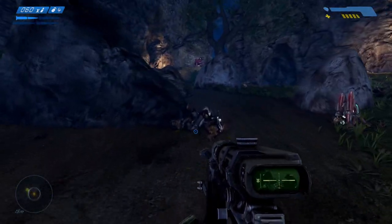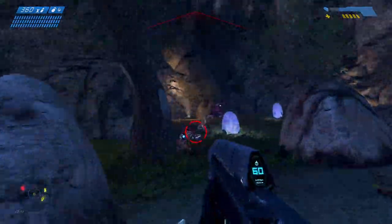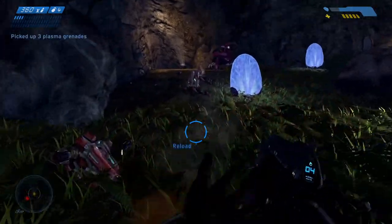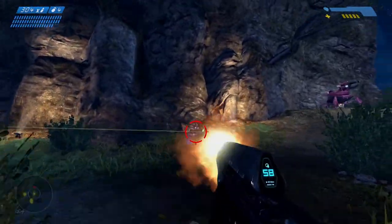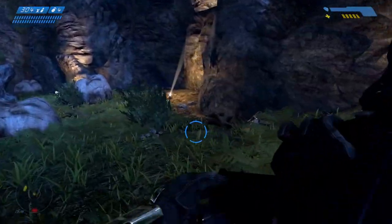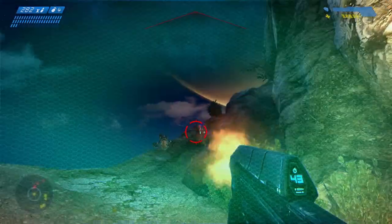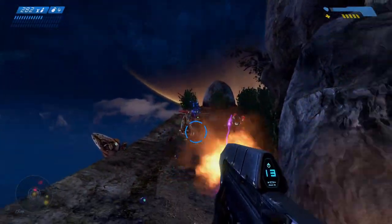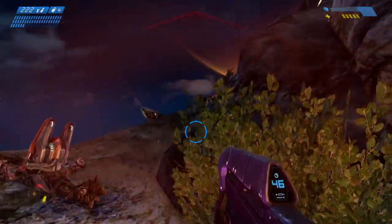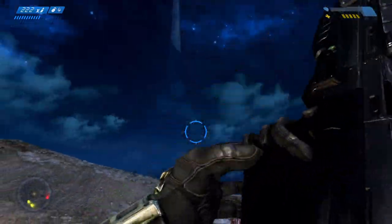Let's go. On this level we actually start off with like 68 rounds for the sniper rifle, which is interesting because you can usually only hold about 28. Let's drill these guys — push them off the ledge.